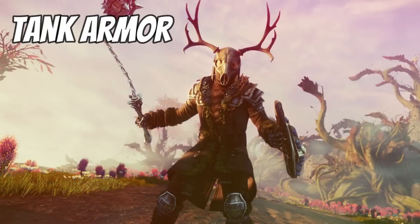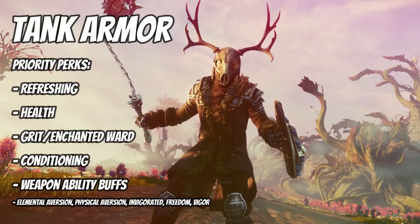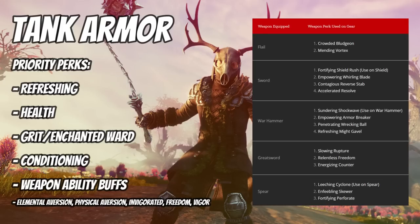Moving on to armor — I haven't had time to fully test every single perk to figure out the absolute best in slot tank gear, but we can use the information we already know to get a decent idea of what sets are worth farming. I mostly want to focus on the perks refreshing, health, and anything that buffs my weapon abilities — such as empowering welding blade or refreshing mighty gavel. Other perks to consider are grit ward, enchanted ward, conditioning perks, and basically anything that gives a defensive or tank-related benefit.